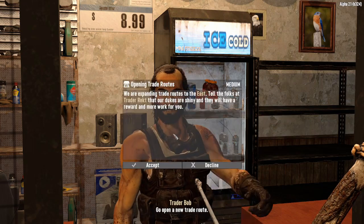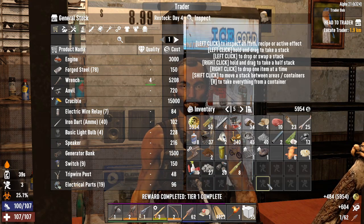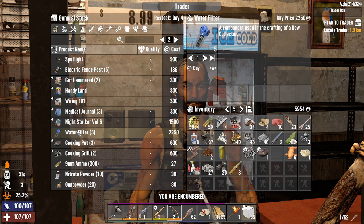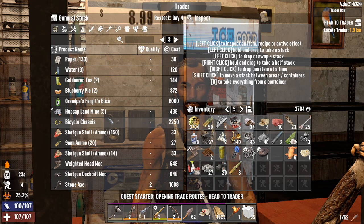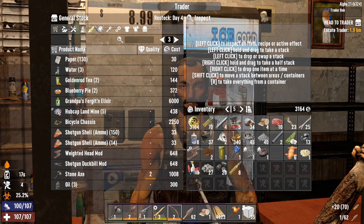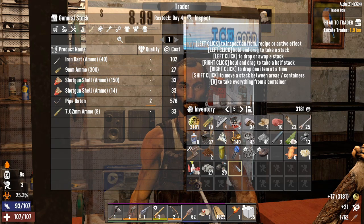Now special jobs - opening trade routes. Wrecked. I don't like trader Wrecked - we don't talk to him. And then I will buy a water filter from you so we can get a dew collector made. And I'll buy the 9mm that you've got. Actually, I could probably just sell that back to you.